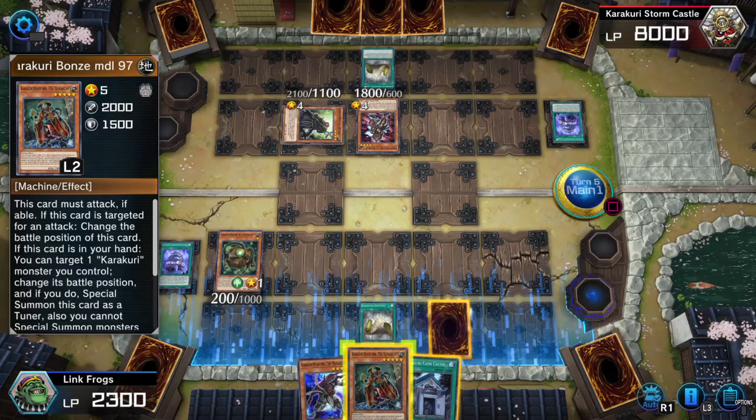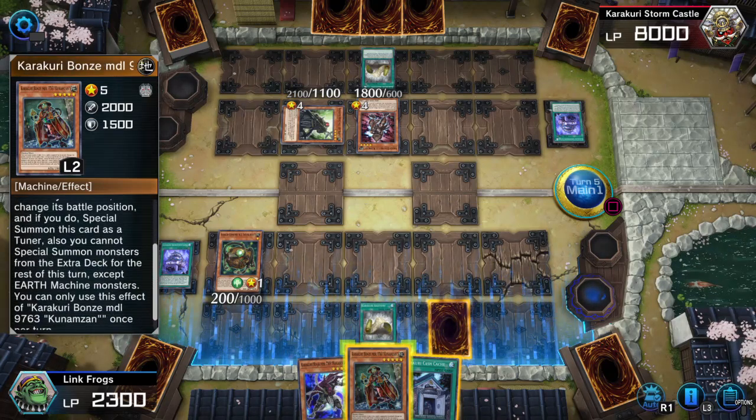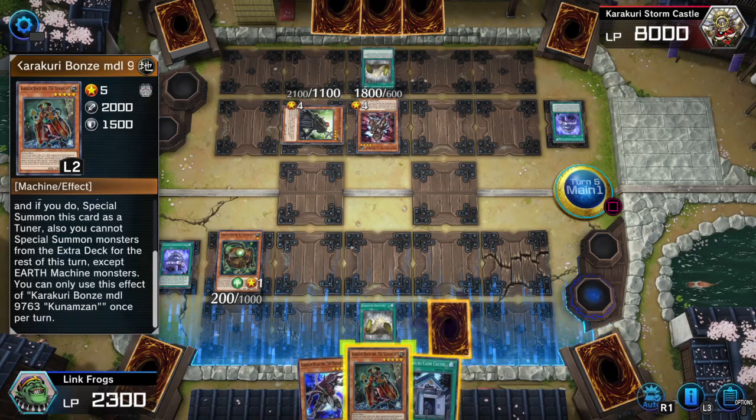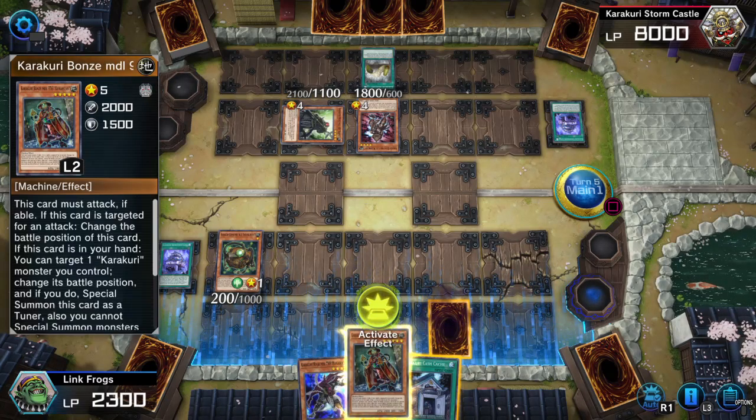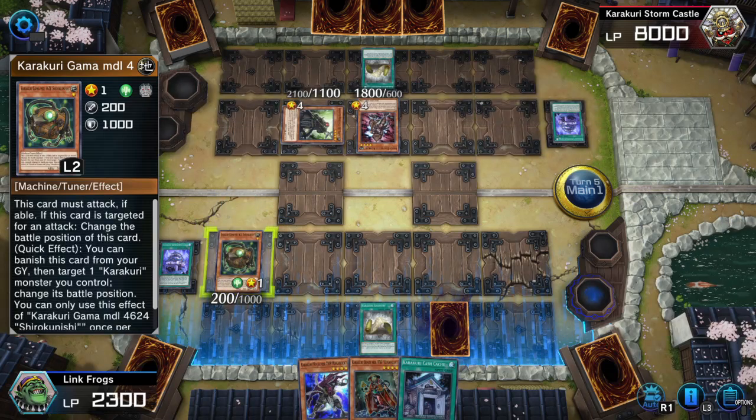If this card is in hand, you can target one Kura Kura monster, change its battle position, and if you need to, special summon this card as a tuner. Also, you cannot special summon monsters from the Extra Deck for the rest of this turn. Okay, that's very good.